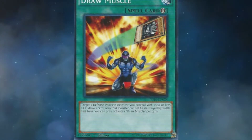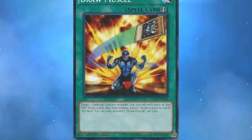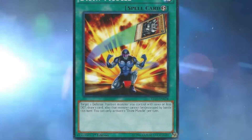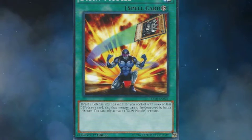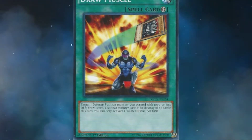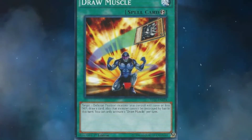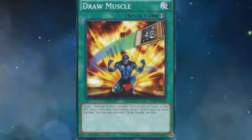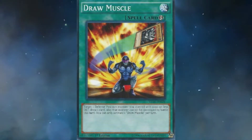It allows you to draw a card and it also increases the consistency of your deck by being able to draw more quickly and get to more combo pieces, whilst not hindering your strategy as there are no restrictions on using this card apart from not being able to use more than one per turn. So Draw Muscle is definitely a card you guys could incorporate into some of your strategies.